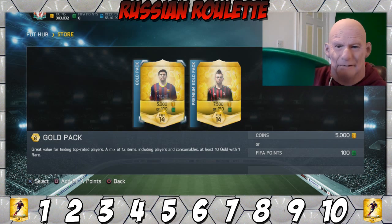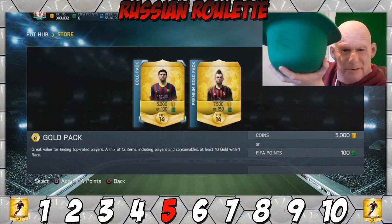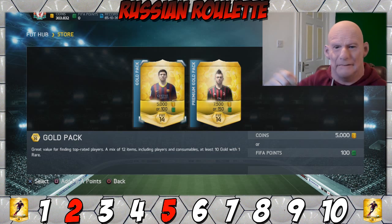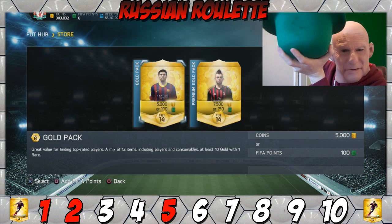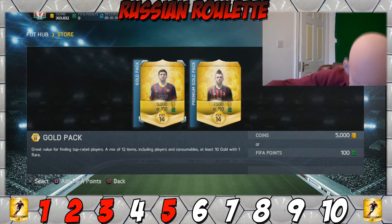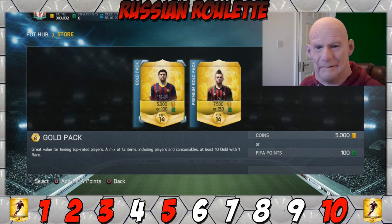The discard numbers are: number five, number two, number one, number three, and number ten. So we are discarding one, two, three, five, and ten. Hopefully I can keep track of the numbers this time because I always forget how many packs I've opened.